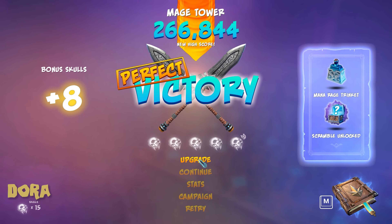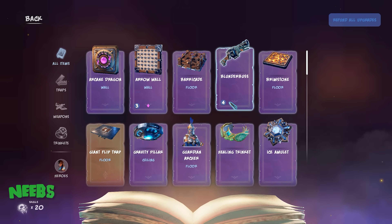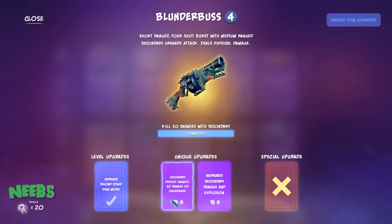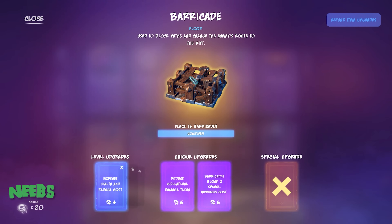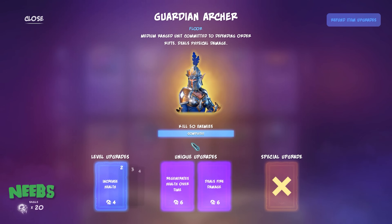Simon lets Neebs handle upgrades. They check what's already maxed out and consider upgrading barricade health — Simon declines that. They discuss upgrading the archer's health, but since she never died, they decide to add fire damage to her arrows instead.